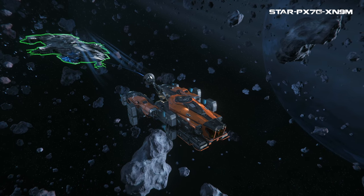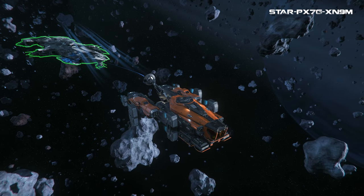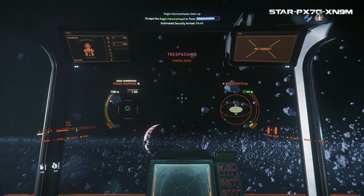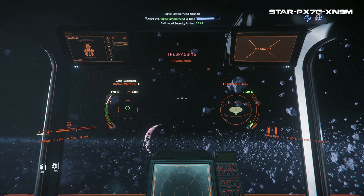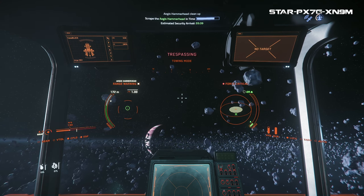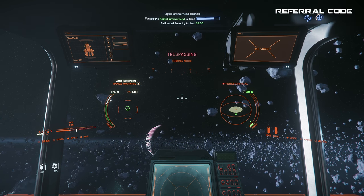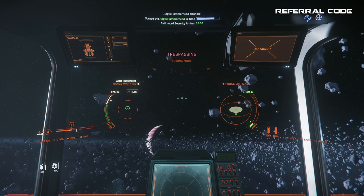Also, getting the hammerhead to fully stop takes some practice and even then it's still usually moving somewhat. But perhaps if your Vulture has the tractor beam you can stabilize it — I haven't really been using the tractor beam on the Vulture so I'm not sure. Also, in case you're wondering, the mission text actually suggests you can tow the ship, so it's a perfectly acceptable in-game alternative and not an exploit or cheat at all.